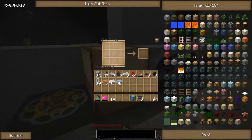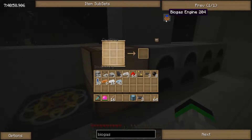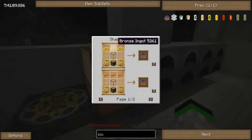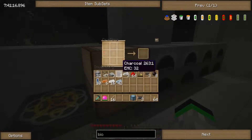Biogas — looks like we need to make the engine, which is bronze on top of a stone gear. Oh boy, oh boy.